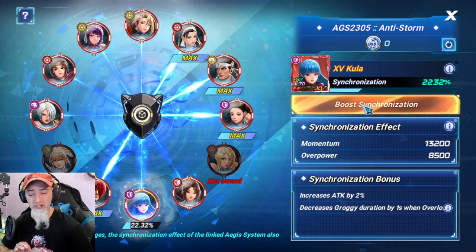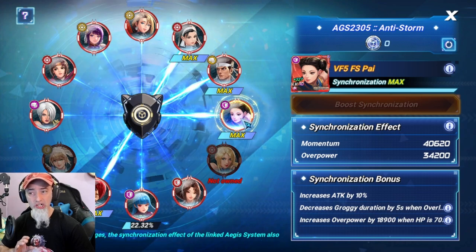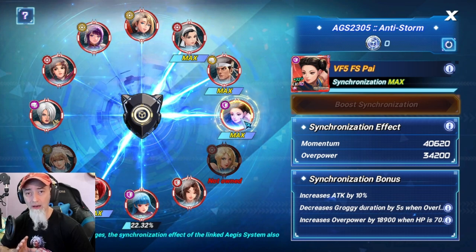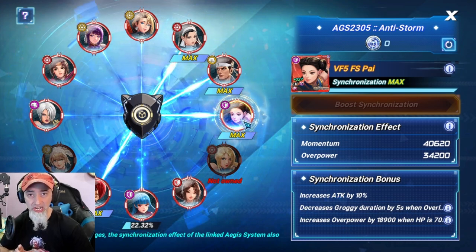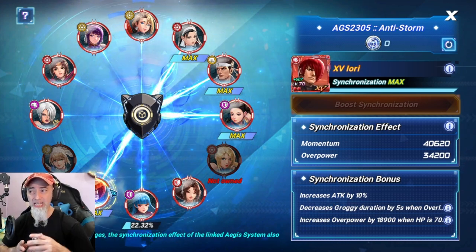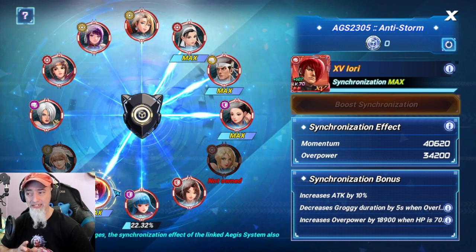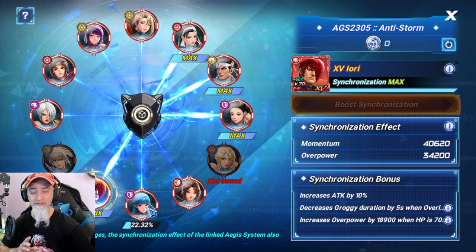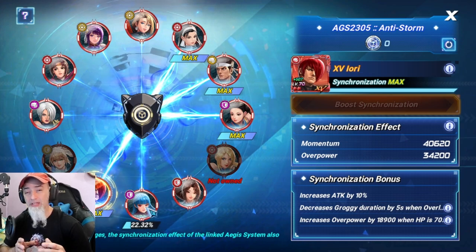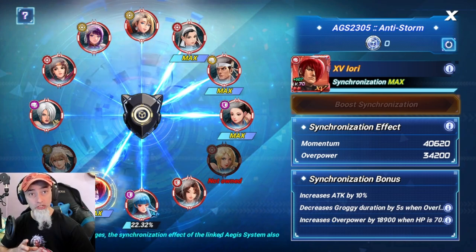They've provided all the right colors. As long as you have boost synchronization maxed out on a specific character, you're going to prevent them from getting groggy and be able to do a whole lot more damage to Genets. The characters you're using as your main damage dealers — I'm going to be showing Iori especially, and Akira, and Kula — you really want to have them maxed out. I just don't have enough nuts so I don't have my Kula maxed out.